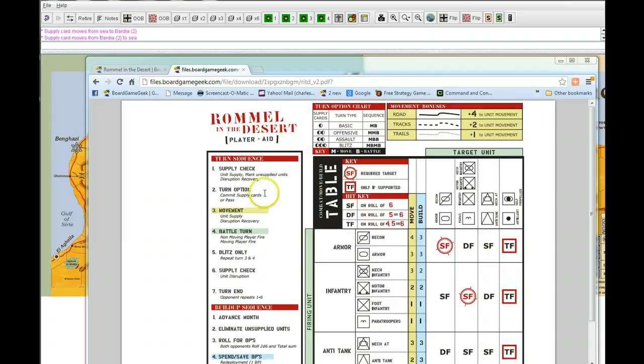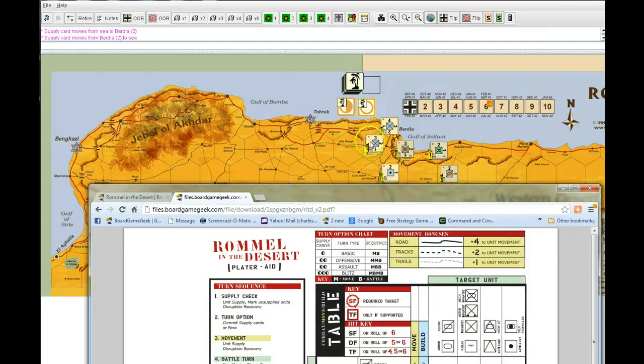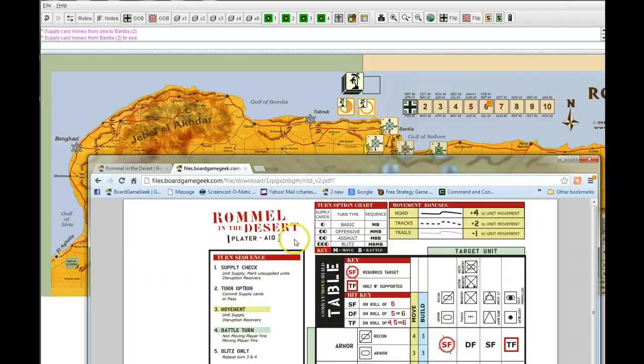Let's go into the sequence of play. The first thing that happens is the supply check, where you check to see if units are in supply to their home base, or to another unit that daisy chains them back to their home base. Those supply lines can be interrupted by a unit being destroyed or an opponent moving in between you and your supply line. Next is your turn option, where you use supply cards to commit to an action.